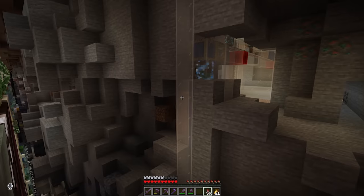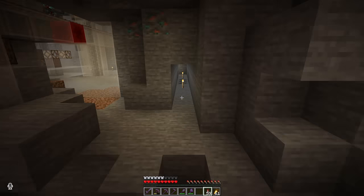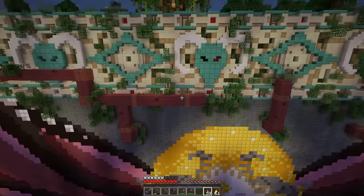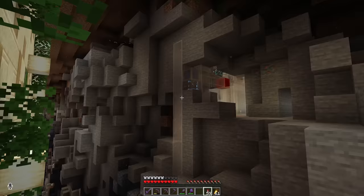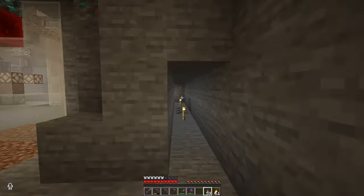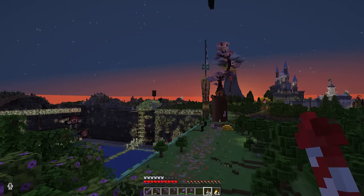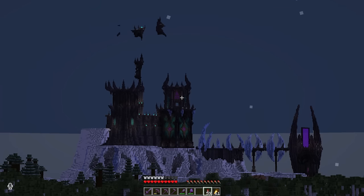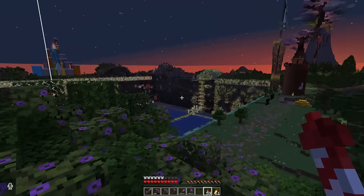Don't walk past the creepers here — walk in here. There's a secret door, and you can fly in through here. Here is the creeper cannon, and there's the other stuff from other hermits over there. Scarland is right next door, so if you're touring Scarland feel free to come over to the perimeter as well.